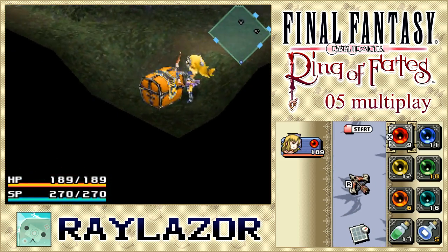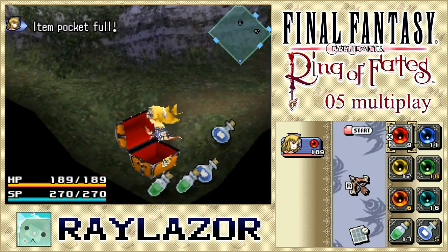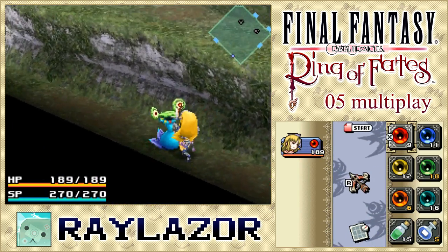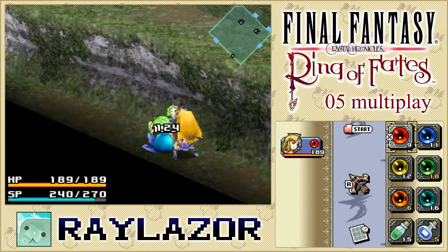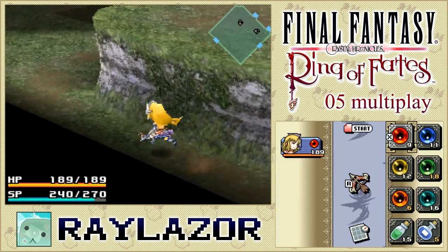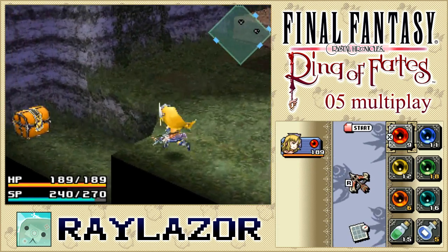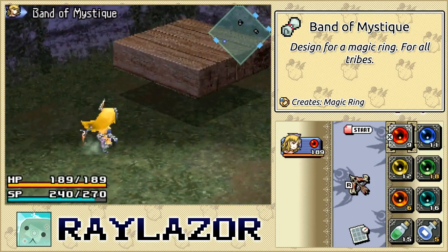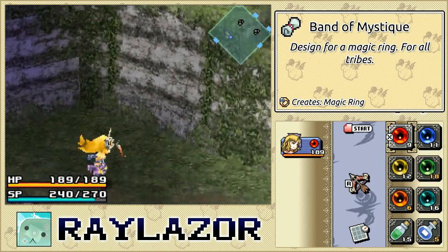I could double jump right up here and skip this entire area, but it's generally easier to just take things out one by one following the pathway set out for us. We won't be hopping up because we're checking out the whole area — might as well keep it consistent.